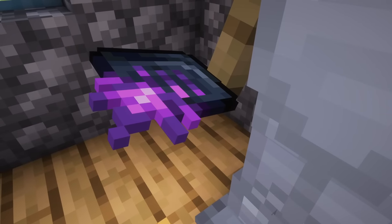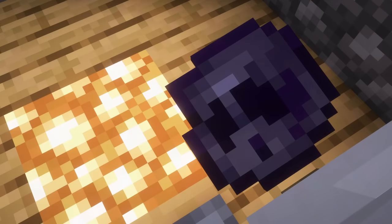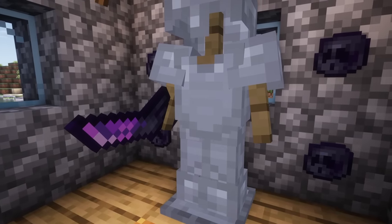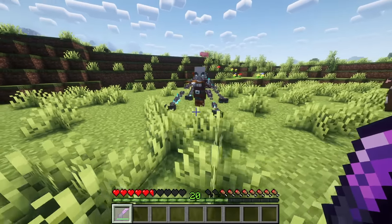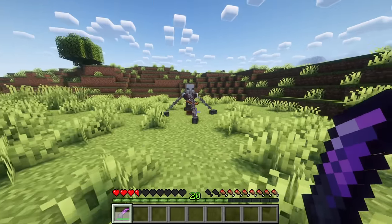Currently the boss drops the Forgotten Knowledge, a trinket increasing your magic damage by 15%, and Hollow Visages. These can be combined with different ingredients to craft the Tormentor, which will stun struck targets with chains of soulfire.